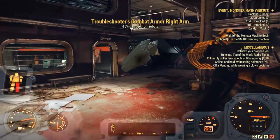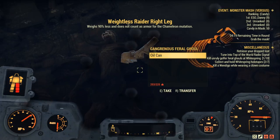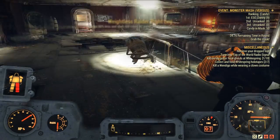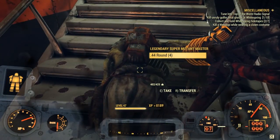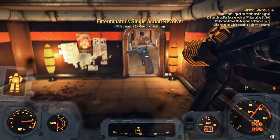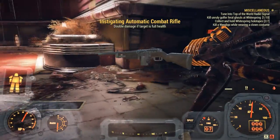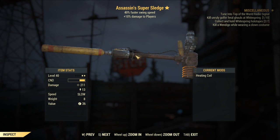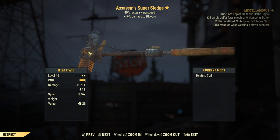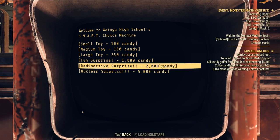Sometimes the event will end and won't start again immediately, but new enemies will still spawn and some will be legendary. Instead of waiting, just hop onto another server — exit to the main menu and rejoin, or join a friend's game, then re-enter the school to trigger the event again. It's literally the fastest way to farm legendary items in the game, not to mention a ton of experience. During the event you can also collect candies, and once you have enough you can turn them into the terminal to get some legendary weapons as well.